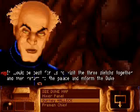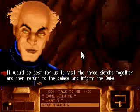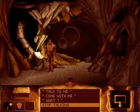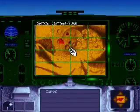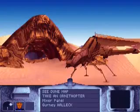That wasn't that hard, was it, Gurney? 'It would be best for us to visit the three sietches together, and then return to the palace and inform the Duke.' Alright, well come with me then. So out we go and into the Ornithopter. We're going to go to Carthag — Timmy, I think. And this time we will be using the skip to destination.